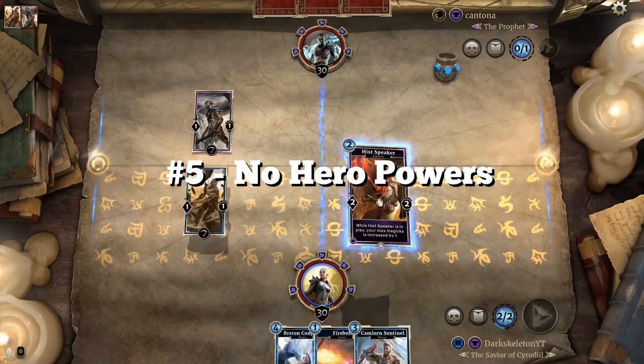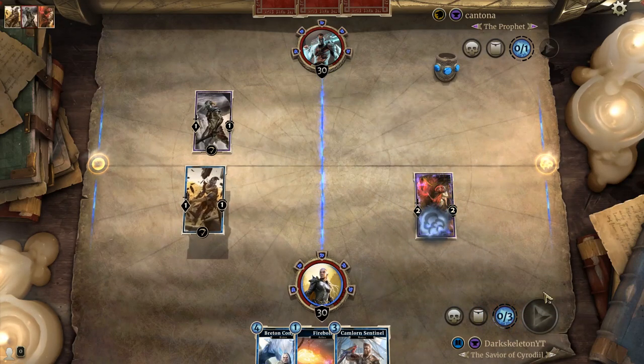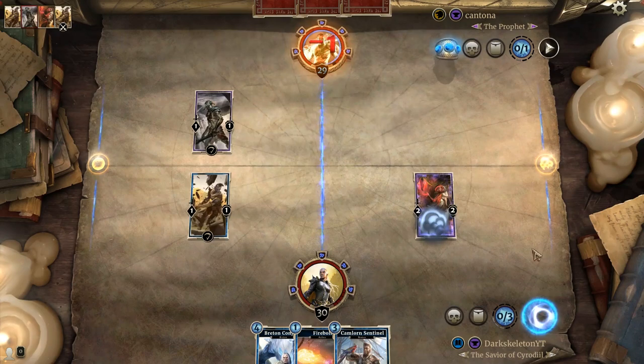Since deck types can be mashed together in Elder Scrolls, there are no hero powers unlike in Hearthstone, where you can spend extra mana to get a small effect each turn.